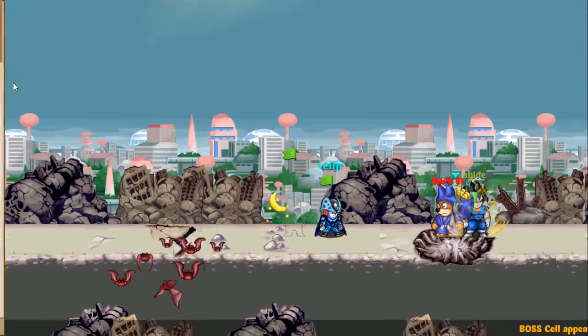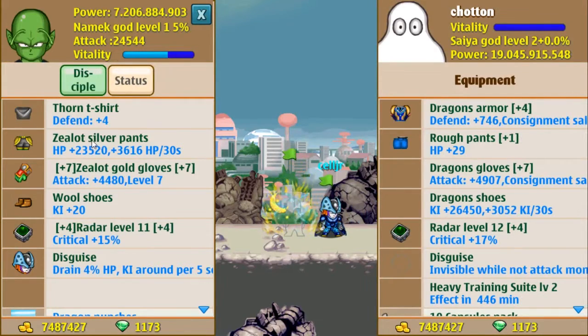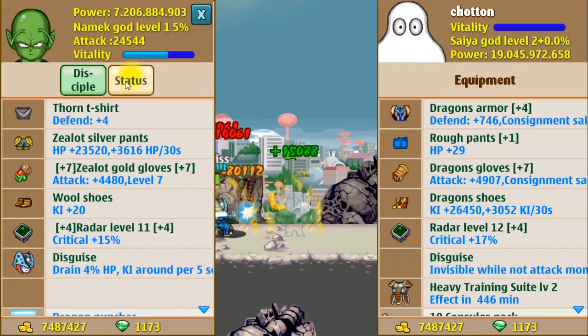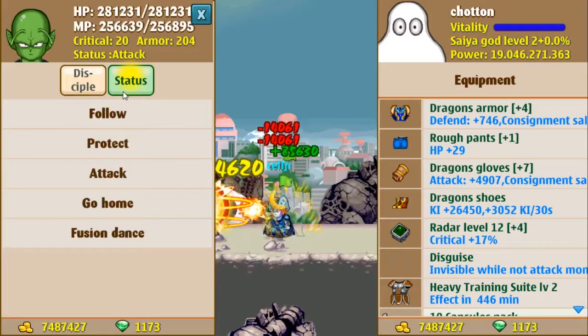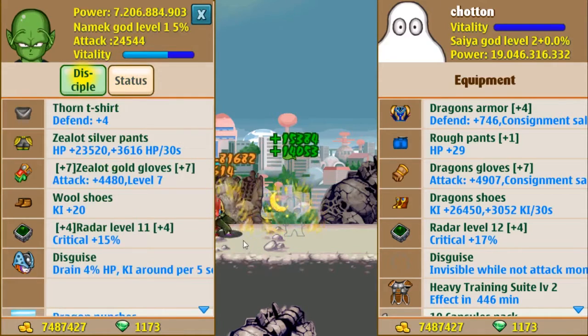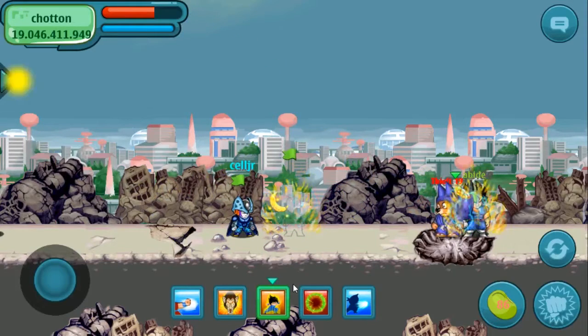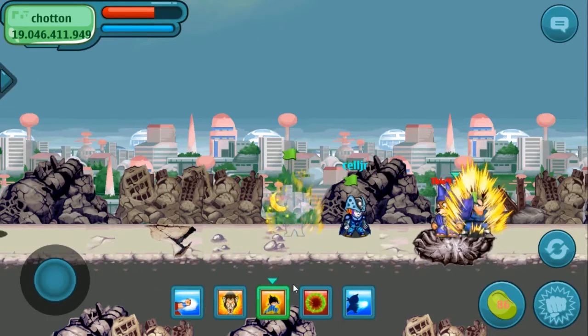If you want to see the progress of my disciple real quick — he's doing good. I really wish his HP and key weren't so high. Well, his HP needs to be high, but I wish his key wasn't so freaking high. I don't want to have like 400,000 key. But that's just me — I'm pretty picky.